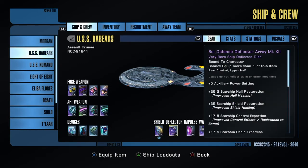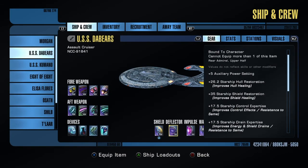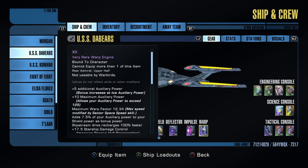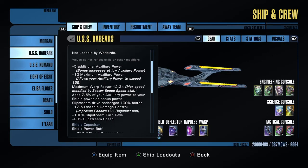We've got the sole defense deflector array, the Kabbali hyper impulse engines — no set. And the Obelisk subspace rift warp core, that I used to think was the fastest warp core. I know now it's not, but I have that one too somewhere else.